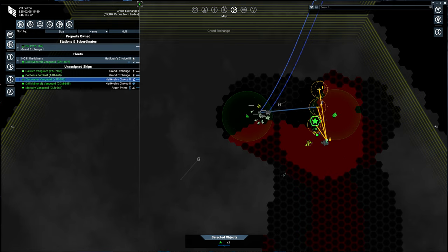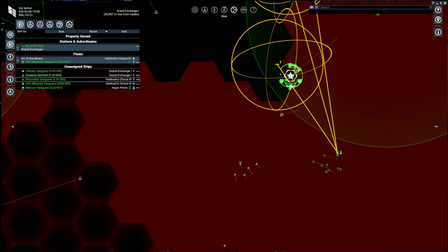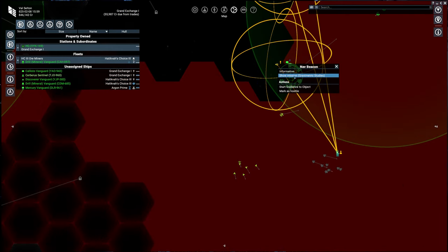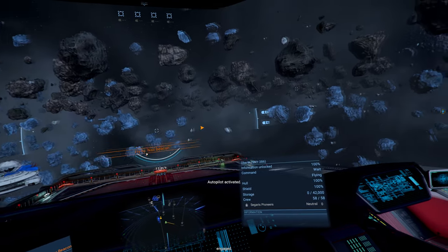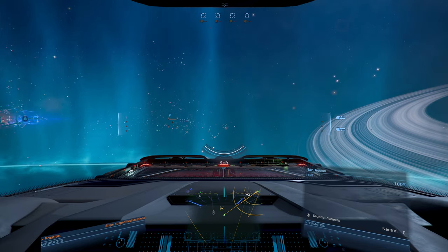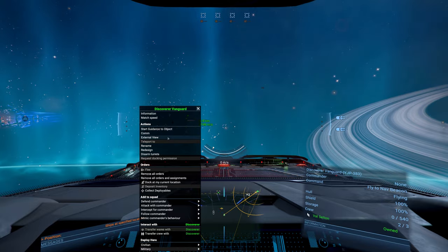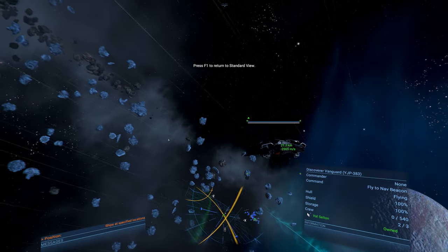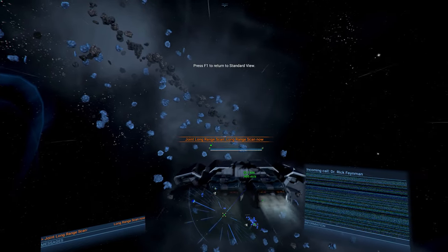I'm moving ships to the spots from around my little burgeoning empire here, and I'm going to do the final spot with my own ship, then we'll get this scanning going. Our ships are all in place, or just about in place. Here comes our last straggler. And there's Dr. Feynman.